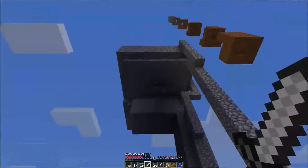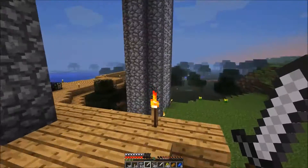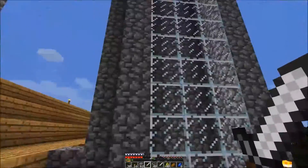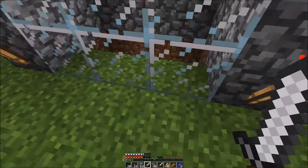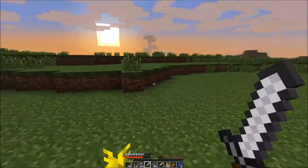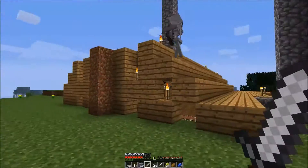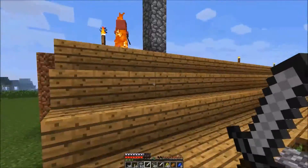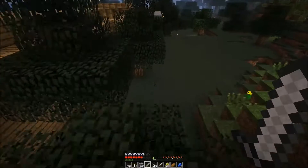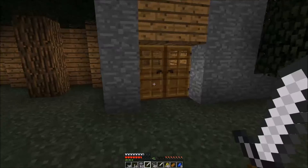I tried to build a mob spawner over here a long, long time ago and it really worked — mobs would generate up there and fall near my bed down below. But with the updates it ceased to work. So yeah, moving on — this is my main entrance to the house.